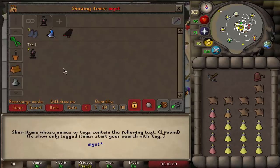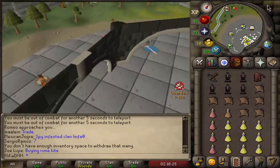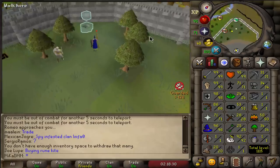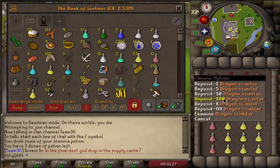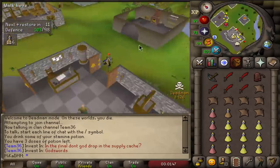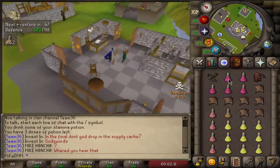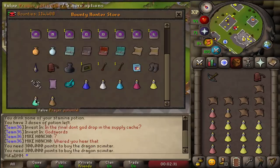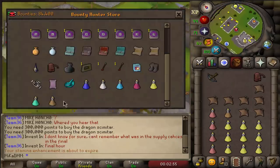We have seven emblems right here and a bunch we already turned in. I'll leave two in the bank just in case I die and need to rebuild, but we're going to use all of those on Dragon Scimitars and make bank. For people that don't know, the way tier emblems work, you can trade them to the Emblem Trader in Edgeville. It's usually a bit dangerous because there are PKers, so I usually do this in the mornings. I just have five empty spaces and buy whatever I want — a couple of potions, Dragon Scimitars, Ranging Potions — get everything sorted and use my points. It's that easy.